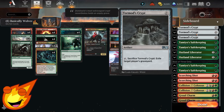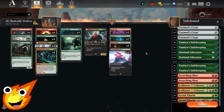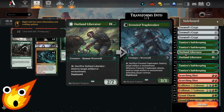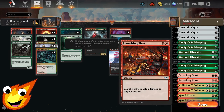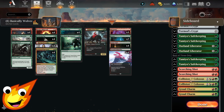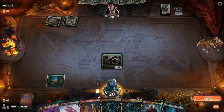For best-of-three, the sideboard includes Tormod's Crypt as free graveyard hate, Tamiyo's Safekeeping for hexproof and indestructible protection with a little life gain, Outland Liberator as an extra werewolf that destroys artifacts or enchantments — either by sacrificing in human form or simply by attacking in werewolf form. We also have Scorching Shot for five damage to any creature, Collision with Colossus as a pump spell that can also hit flyers, and Gruul Charm for a variety of catch-all options against whatever our opponents throw at us.